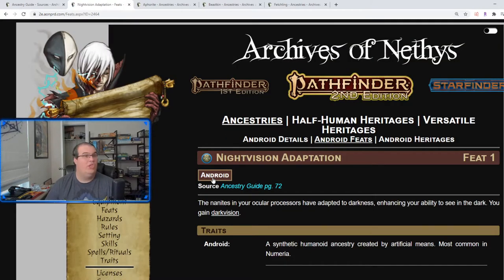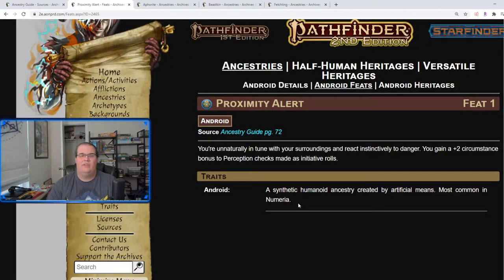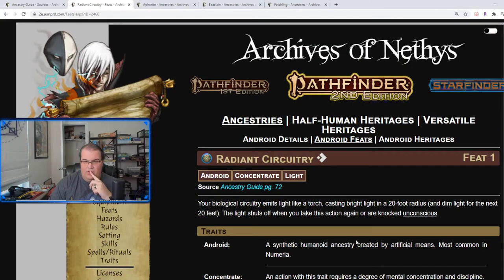Night Vision Adaptation gives you darkvision — always good to have as an option. Proximity Alert gives a flat plus two bonus to Perception, which is probably your standard initiative roll, so a solid flat plus two to initiative. The androids have a lot of really good level one ancestry feats. Radiant Circuitry lets you light up like a torch in a 20-foot radius and shut it off when you want — no need to cast light on an object, you are the light.